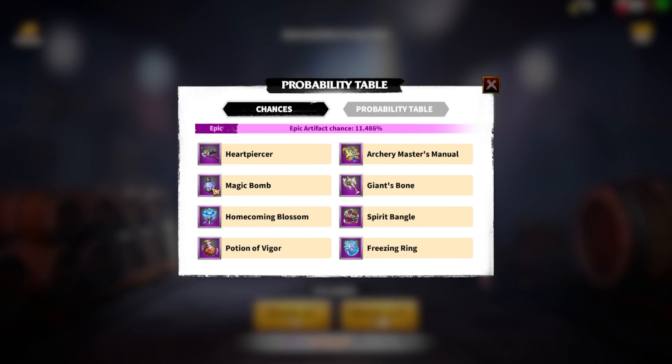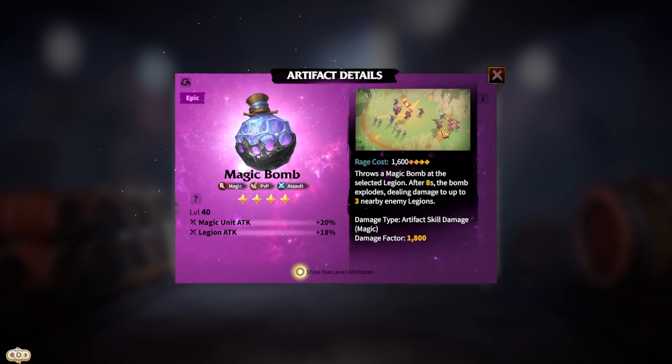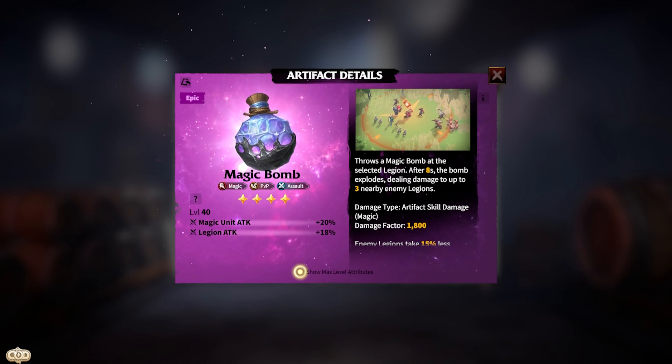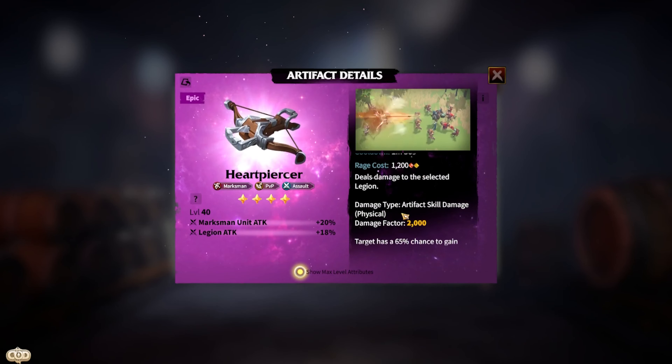Now let's dive into the top epic artifacts in the game. I've divided them into categories so you know which is best for which purpose. Starting with the top five epic PvP artifacts for damage: Number one is Magic Ball — a good magic AoE damage artifact that throws a magic bomb at the enemy legion, dealing damage to up to three nearby legions in a circular area, with a damage factor of up to 1800. Number two is Heart Piercer — a good archer AoE damage artifact that deals damage to the selected legion with a damage factor of up to 2000.